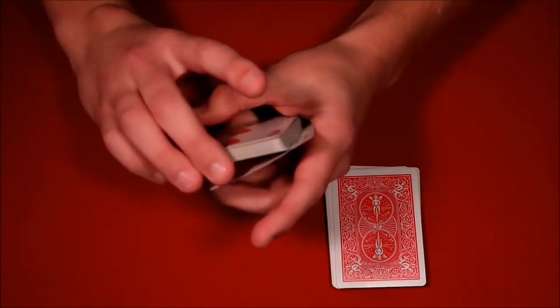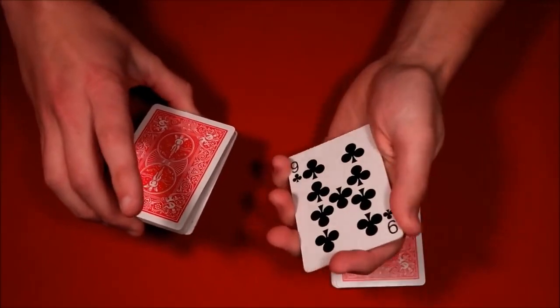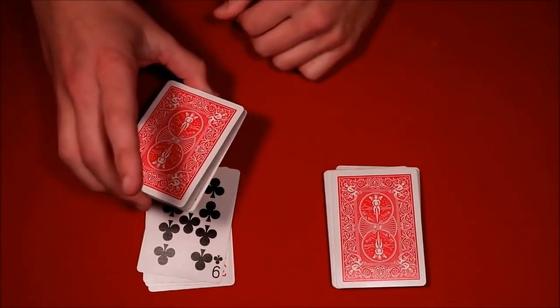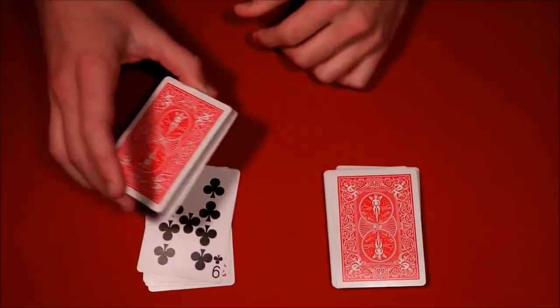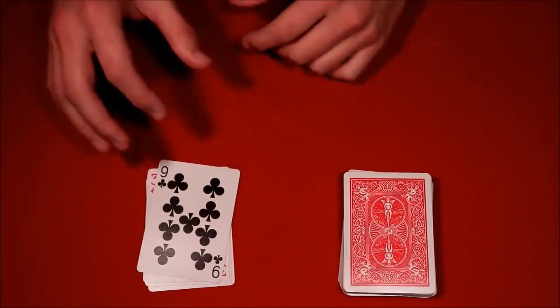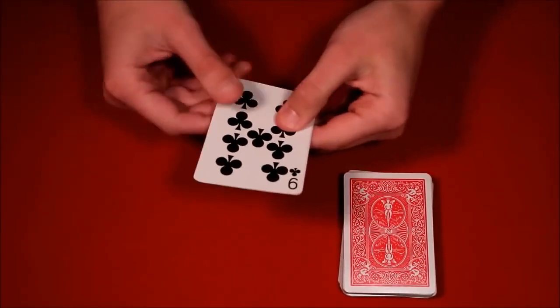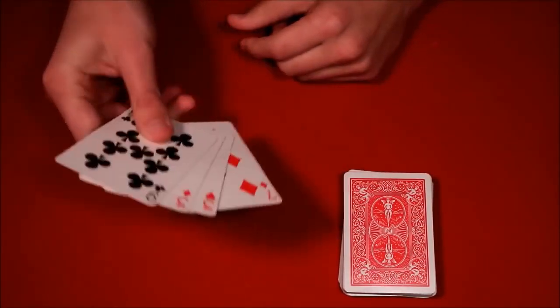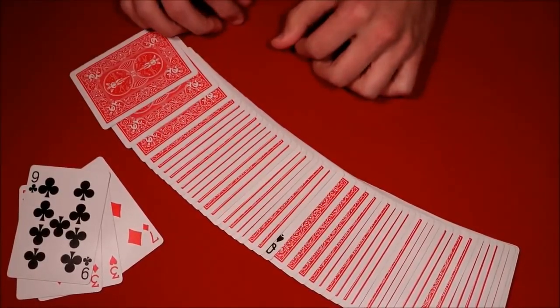Square up the queen and continue to thumb over the remaining cards. Have them hold this packet, thinking their card is in there — but in reality their card is at the bottom of your half. Very nonchalantly, put the deck back over in their hands without making a big deal of it. You snap your fingers and their card vanishes from that packet and appears face up in the middle of the other pile. That is the first trick.